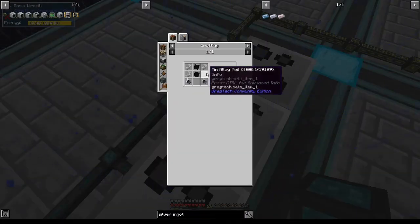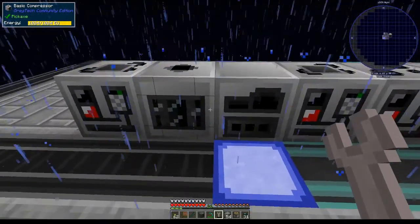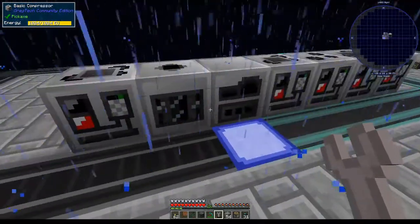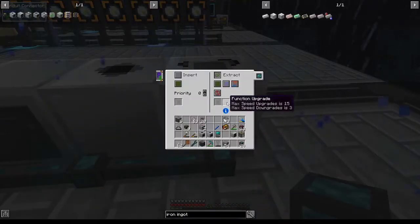I'm also going to need tin alloy foil, which will require a cluster mill, a compressor, and an alloy smelter. We will set up our alloy smelter, compressor, and cluster mill system with auto outputs to the left on each machine. This alloy smelter will receive one tin and one iron on a limited item filter, and this cluster mill will extract always active.